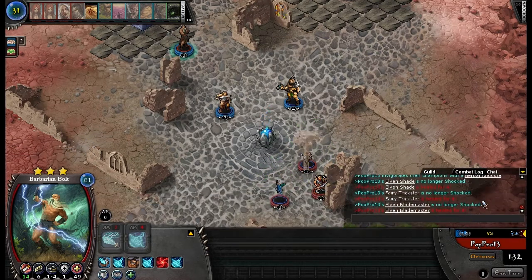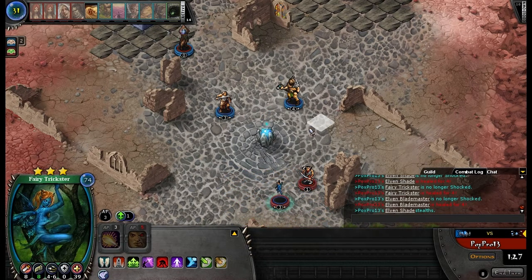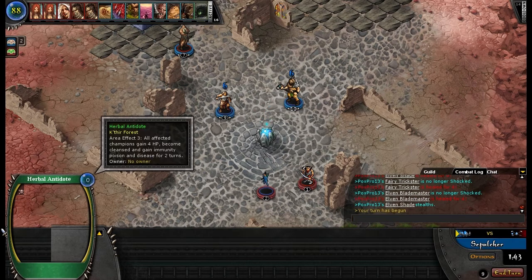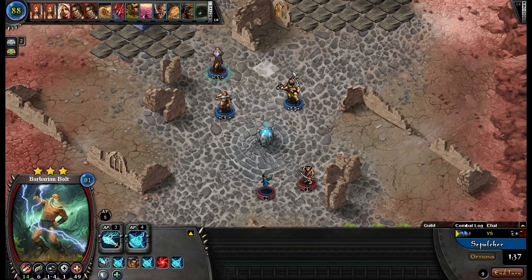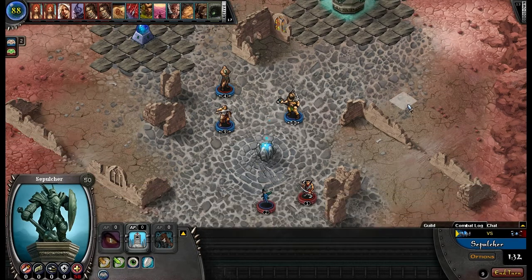Wait, what did you just do? You did a Herbal Antidote? Oh, why? Why did you cast that? That was a complete waste of Nora. I suppose you did it for the heal, but you really should save Herbal Antidote for cleansing something like Blind, or anything other than just a heal.